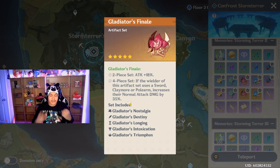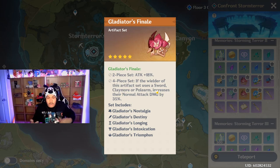Every set has the flower and the feather — the feather gives more attack, the flower gives more health. For the other three pieces on Xiao, what you want to look for are Anemo damage bonus, attack percent, and crit damage. The two-piece set gives plus 18 percent attack, boosting his elemental skill, burst, and normal attack damage.